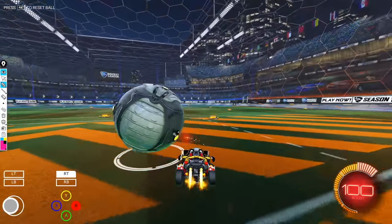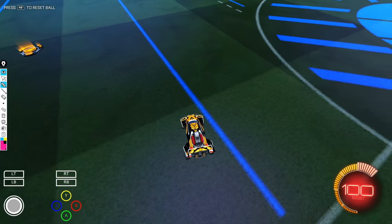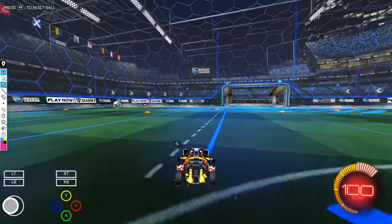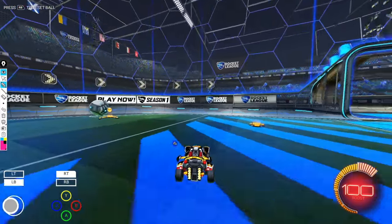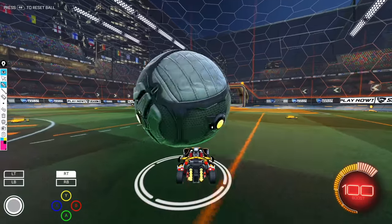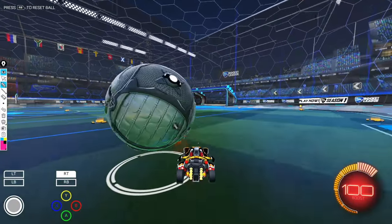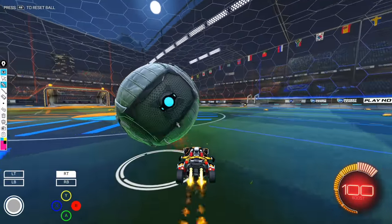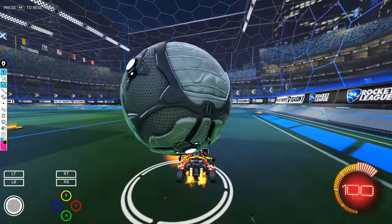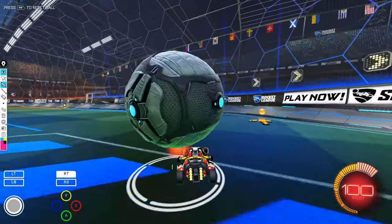When you are dribbling with the ball on top of you, if you look from above - if the ball is on the right side of the car, it's going to start to veer to the right. If it's on the left side, it's going to veer left. It's the same thing with the front and back of the car. So when you're practicing with the ball on top of your car - if you want to turn left, you want to turn your car to the right to get the ball on the left side, and then it'll turn with you. When I'm doing a circle with the ball on top of me, it keeps leading left because I'm on the right side of the ball. When the ball is getting away from you, it's because the ball is not in the center of your car.